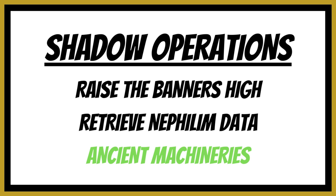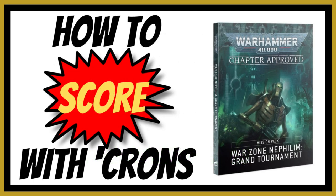Out of the three Shadow Operations options I quite like Ancient Machineries — there are a lot more units in the codex that can do the action with all Core and Canoptic units, whereas others are limited to infantry or bikers. That said, Raise the Banners High works just fine if you have lots of Necron Warriors, Immortals, Death Marks, and Flayed Ones. That completes our video for today — how to score secondary objectives with the Necron codex. In the next video of this series we'll be talking about how to deny points from your opponents using that Necron codex. If you found this video useful please subscribe — we've recently hit 7,000 subscribers and we're on our way to 8,000. Thank you all for watching and I'll see you in the next one.